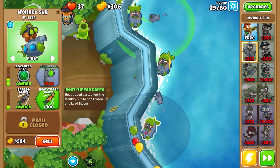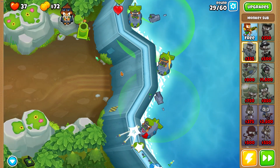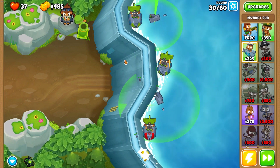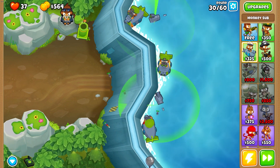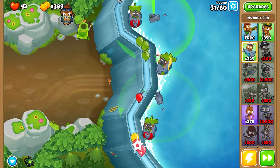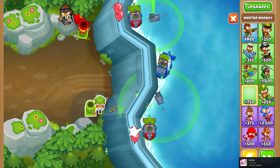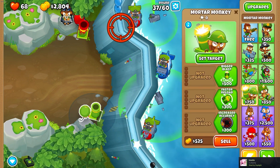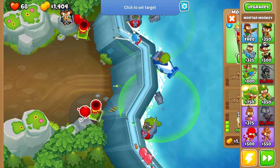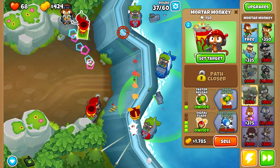We really need to get that — there we go. Let's set this one to target strong so it shoots at those even though these are closer. It'll take care of leads for the little bit that we have. Let's do that for both of them, then swap this back and slow things down. Let's get another one of these down — signal flares, because signal flare gets rid of camos and camos are kind of an issue.